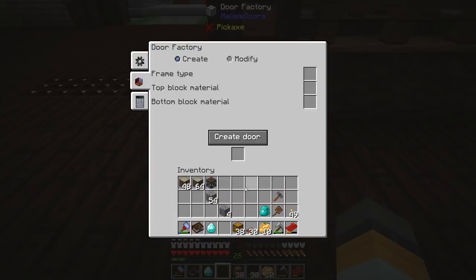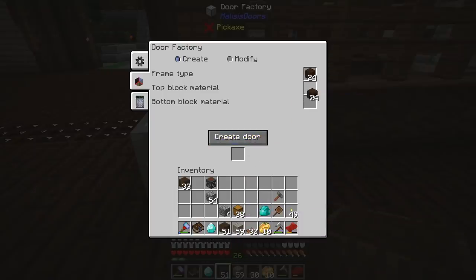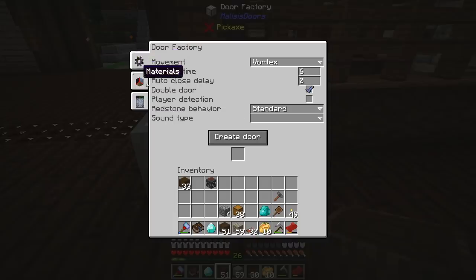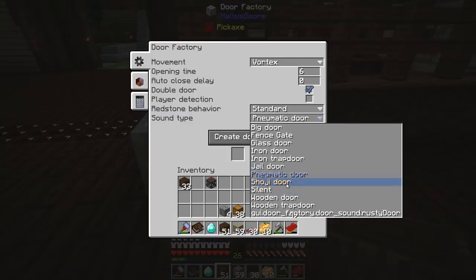Looking at materials — let's try and make a fir door, but actually I love wisdom wood, so let's make a wisdom wood door. We can have the top block and bottom block be wisdom wood and the frame can be cobblestone. There's a modify option and a Digi code option — no way, you can put a lock on your door so you have to do a specific code to get in. Pretty cool. For sound: rusty door, wooden door, silent, shoji door, pneumatic door. So it's a vortex door that sounds like a shoji door.